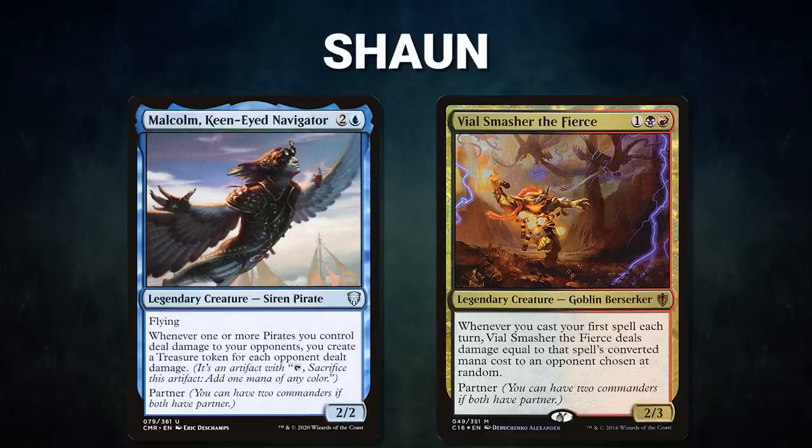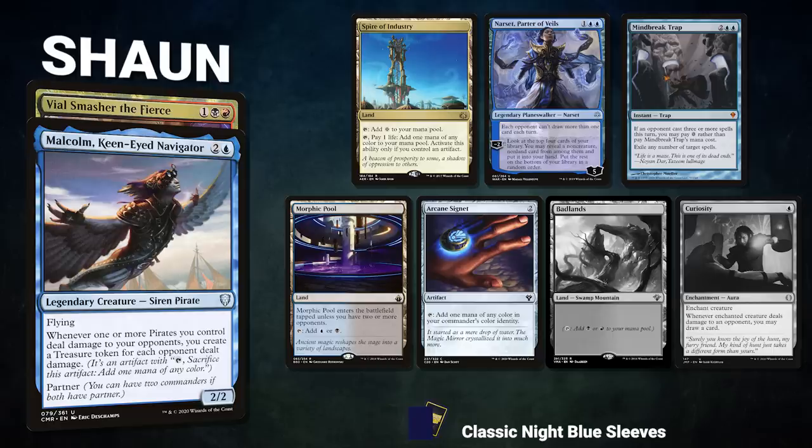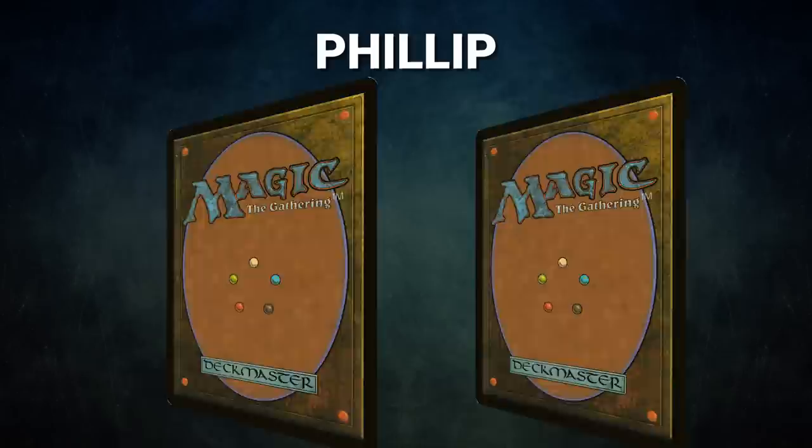Next, we have our Mox Pearl patron Sean, piloting the partner pair of Malcolm, Kenite Navigator, and Vile, Smasher of the Fears. This deck, called Grixis Pirates, seeks to execute one of many combos, including Glynhorn Malcolm, Oracle, Breach, or Niv-Mizzet Curiosity. Sean's opening hand contains a Spire of Industry, Narset, Partner of Veils, Mindbreak Trap, Morphic Pool, Arcane Signet, and his Lennon Mulligans are Badlands and Curiosity.